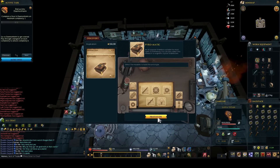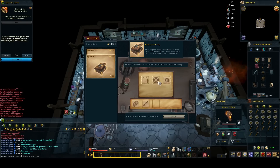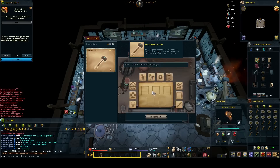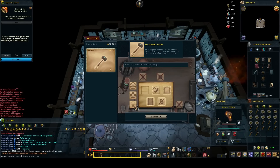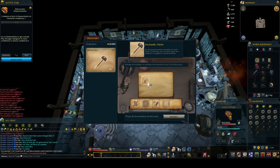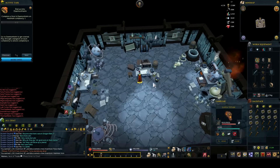I headed over to the invention workbench. I was able to discover the Pyromatic and the Hammertron. This also felt super weird to me as I have 120 invention and I haven't unlocked anything for such a long time. I also gained some inspiration earlier, which felt really odd as well, because I haven't gained inspiration in months — just because I have everything unlocked, it never gave it to me, and now it has.